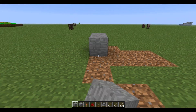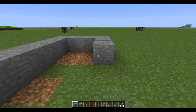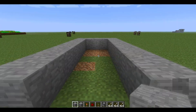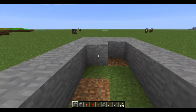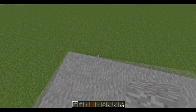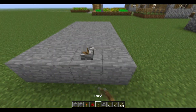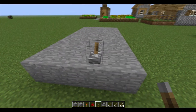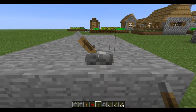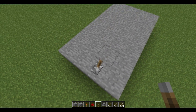You want to start off by going seven by four and filling in this part here. Then you want to go over three — on the third block, place your lever. Make sure you push it facing away from you — not this way, not this way, but this way to start off with.